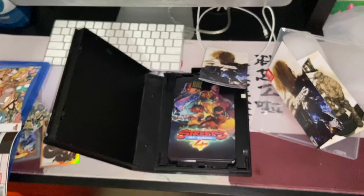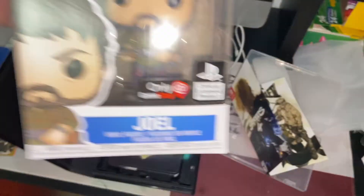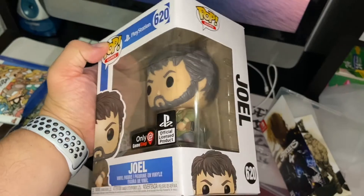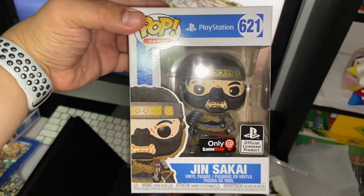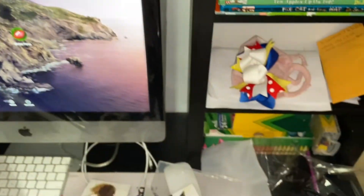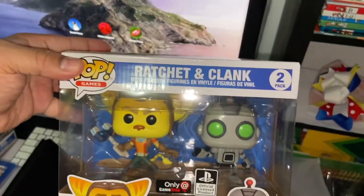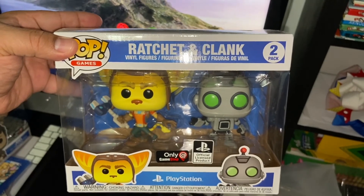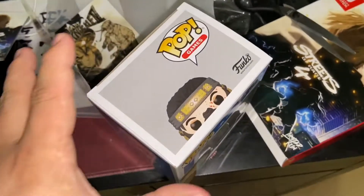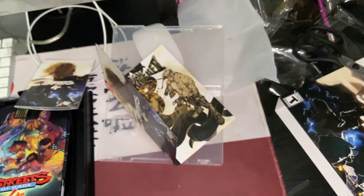Oh wait, wait — before I go, I also bought this this week: Joel from The Last of Us. I don't open them, I just started collecting Funko Pops. This one I bought since day one when I got the Ghost of Tsushima one. I also like Ratchet and Clank. And I pre-ordered the Halo Master Chief Funko Pop, so hopefully they'll call me and I can pick that up.